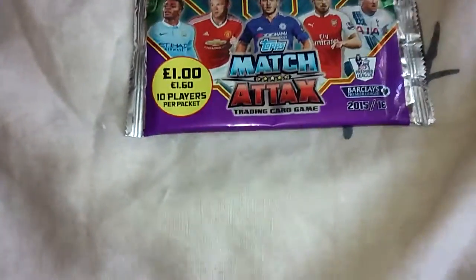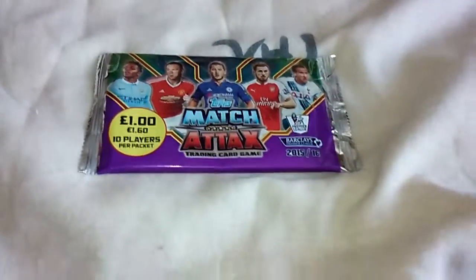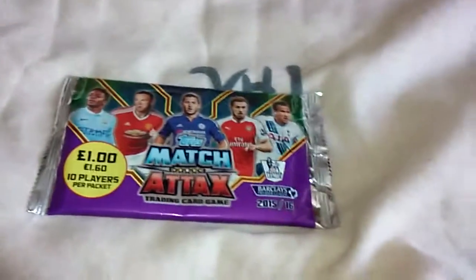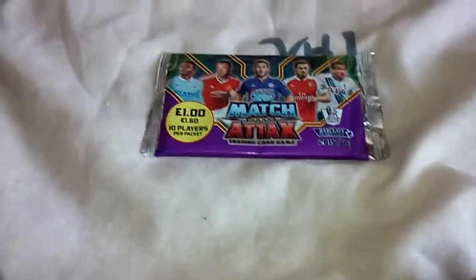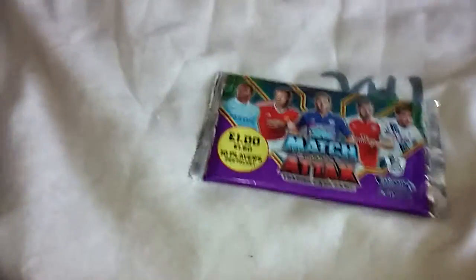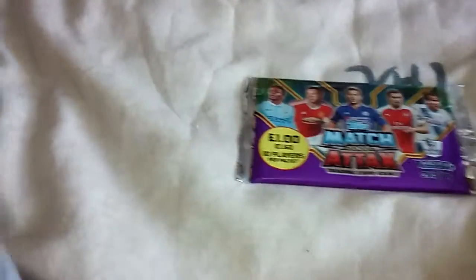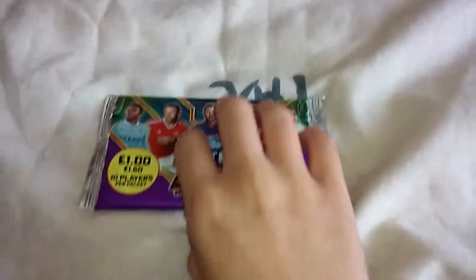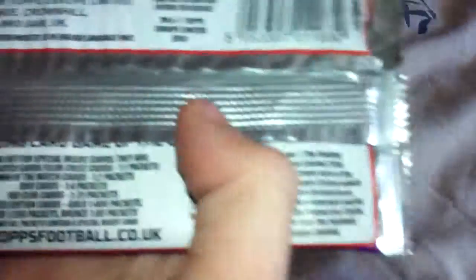Hi guys, today we've got another video. As you can see we've got our normal Match Attax. Don't think this is going to be a boring video just because we're unpacking at our local store. They're basically doing a promotion - like a WH Smith deal - where in one of their 15 packs out of 100, they have bronzes, silvers, golds, and 200 Club cards. I'm hoping to get the 101 Eden Hazard. It has the same odds as a normal pack, so let's just get into it.